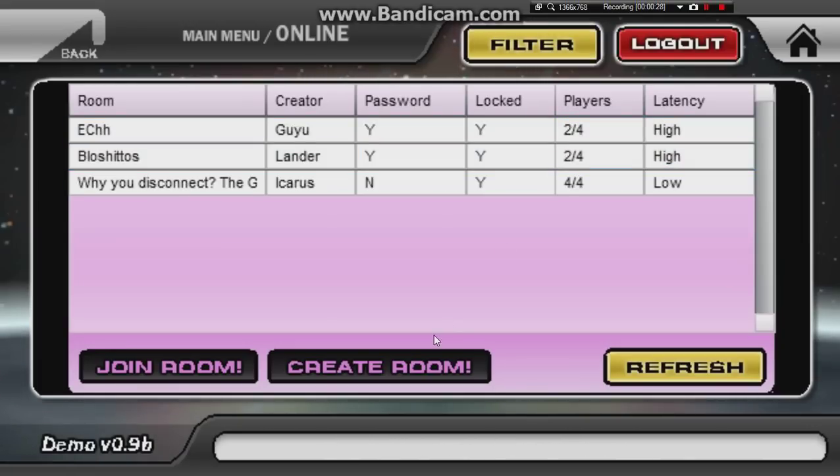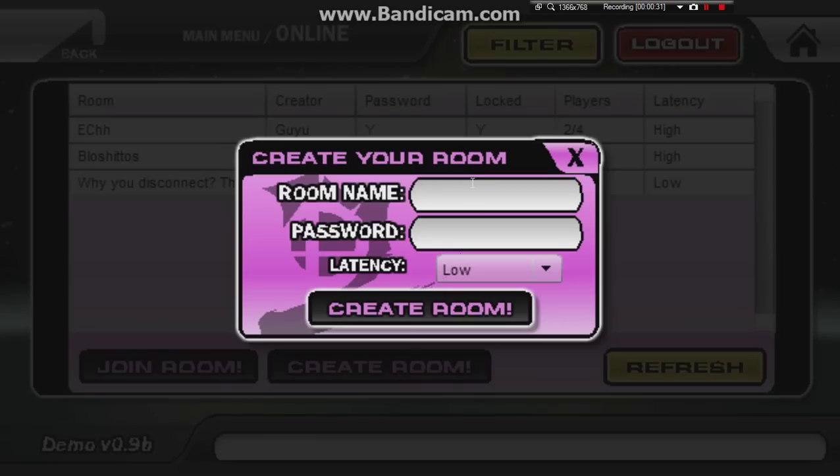First thing: when you create a room, here's what I usually do to avoid the bug that happens. There are currently two things you can do about it. The devs have said it themselves — if you move in the waiting room or you attack sandbag, it can cause a big desynchronization when the match starts, and that makes the game completely unplayable.